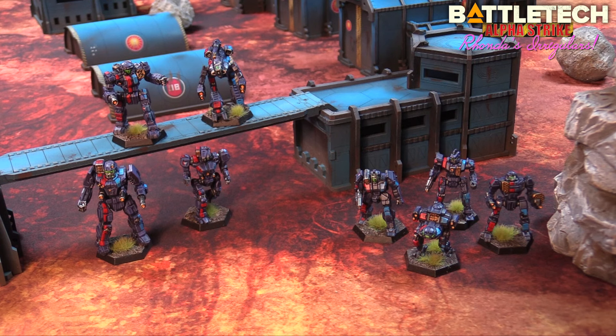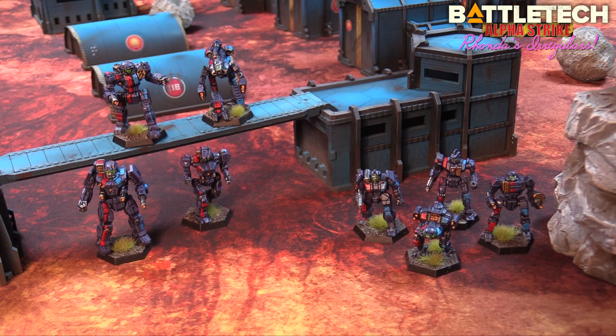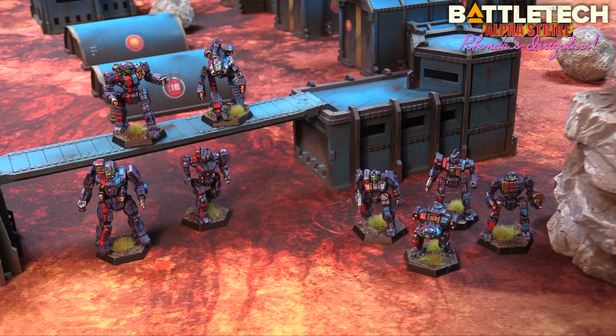In this raid into Lyran territory, the Militia have sent two lances. We have a heavy battle lance with a Marauder 3R, a Victor 9B, a Banshee 3M — not great but lots of armor — and a Grasshopper, which jumps eight inches. Then the medium battle lance has a Trebuchet 5S, a Centurion AL, a Jenner D, and a Griffin 1N. Each lance gets five re-rolls: red dice for heavy, green for medium.